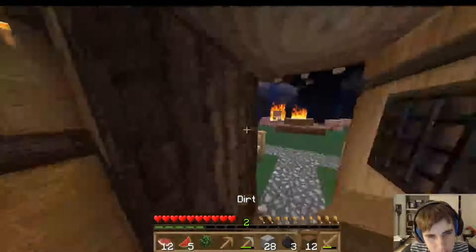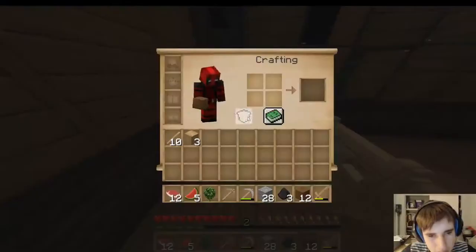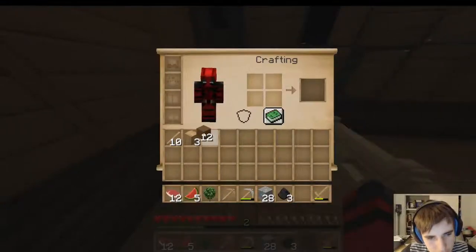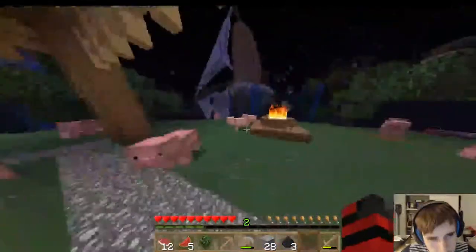Me and Angel actually know each other in real life, so this is gonna be fun — I'm looking forward to it. I'm gonna go ahead and start building out to an island that I know of that is relatively easy to get to. It shouldn't take more blocks than I have.